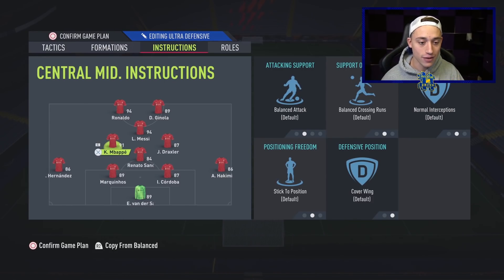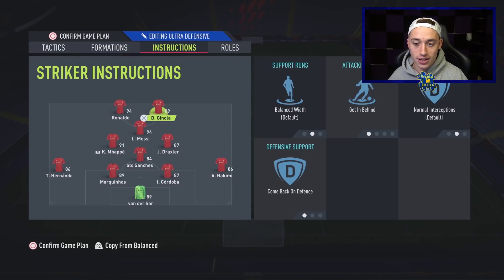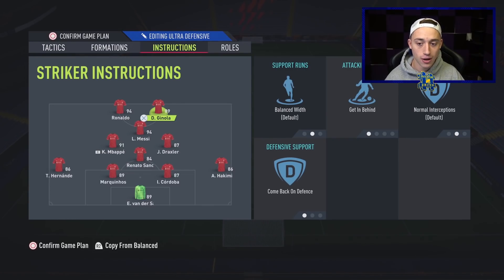On the CAM, we've got come back on defence. This is very helpful for defending, especially when we've got a formation pinging forward, triggering runs, doing ping-pong passing. On one of the strikers we've got come back on defence and getting behind, and on the other striker just getting behind. R9 for me is the one I keep on balance, and Ginola is the one coming back on defence, but still on getting behind as well. Getting behind on strikers works absolutely fantastically in this game. That is basically everything covered from the main formation.